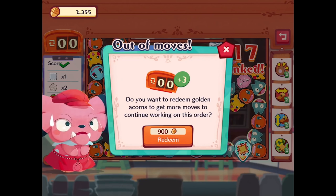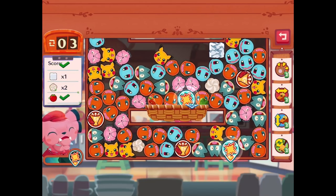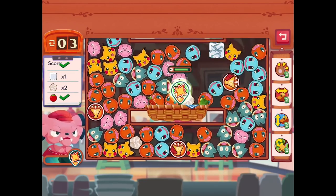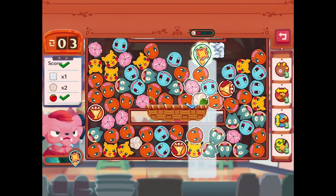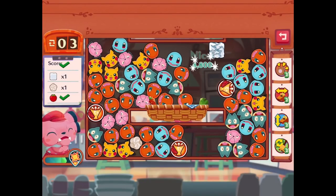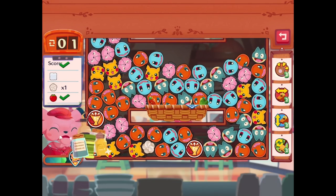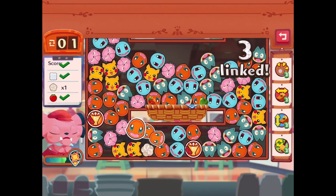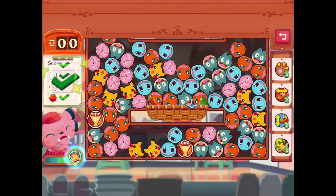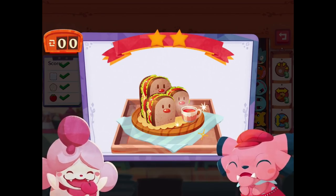Do you want to redeem golden acorns to get more moves? Yeah, I might as well — I have plenty of these things. Three more moves. I just need to do this, and then that, and then this. There's still one more after that — the last sugar cube is still here. There we go. Get the Charmanders and break down — we win! Super tough. The difficulty is definitely jumping up a bit in this game.